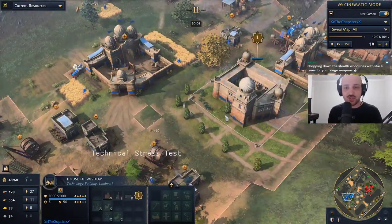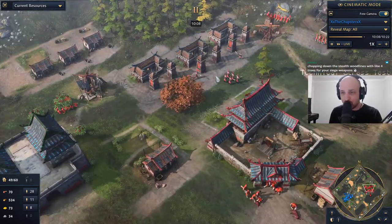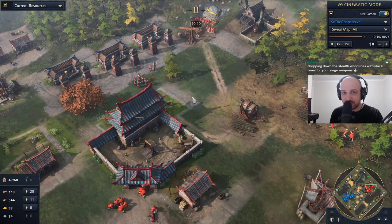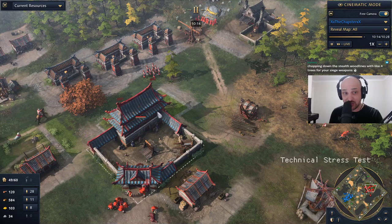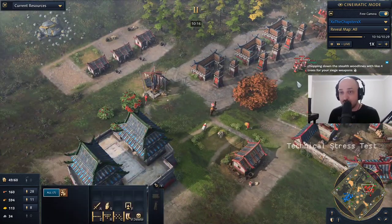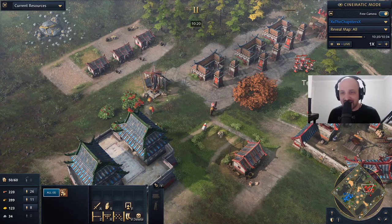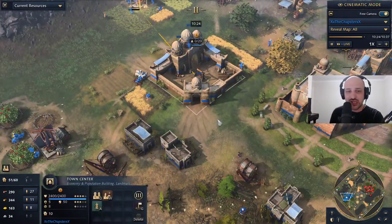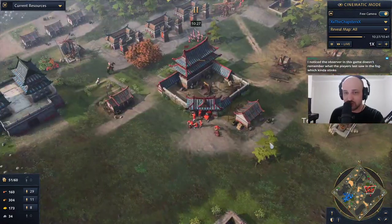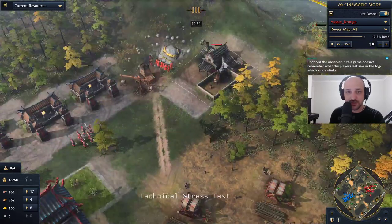And this is basically what I was talking about — Drongo is on a timer here. One-town-center fast castle gets countered by two-town-center fast castle. Simply put, is the amount of pressure you can put onto your opponent fast enough? That's what we're going to see in this game — a really good tester for Chapster's economic build and Aussie Drongo's fast castle.